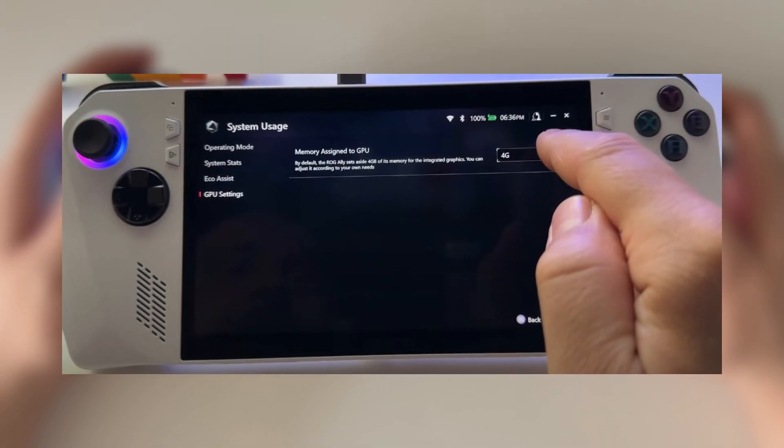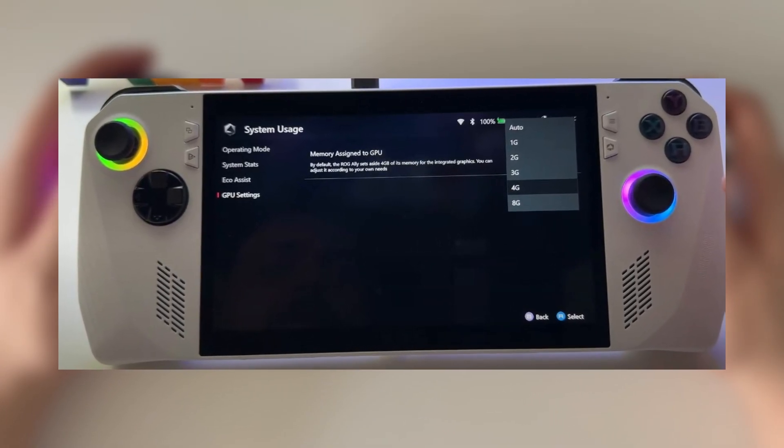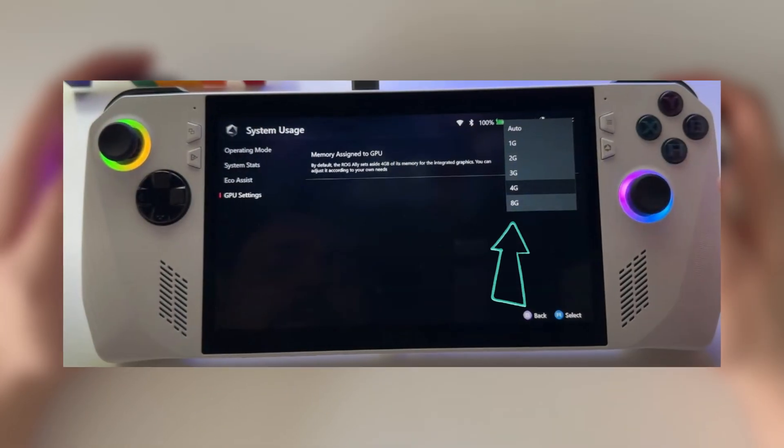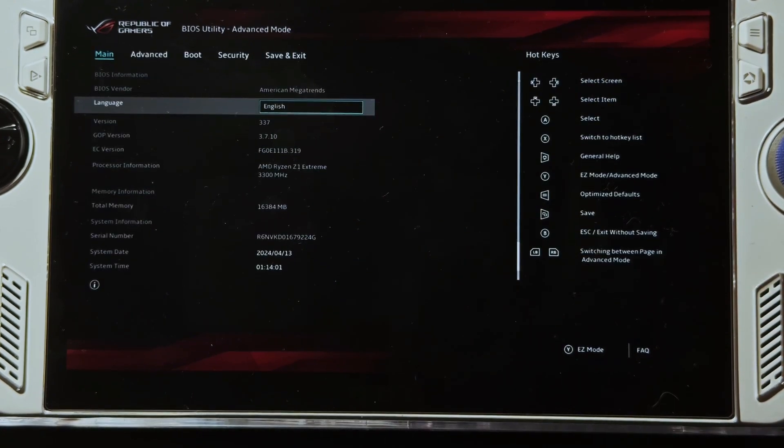You can adjust this to any of the available options, but remember your ROG Ally has 16GB of total RAM. So if you set the VRAM to 8GB, you're left with 8GB of regular RAM for everything else.